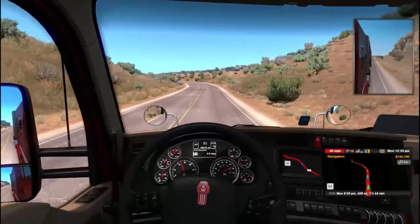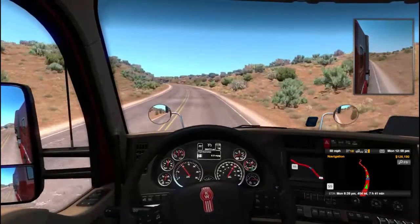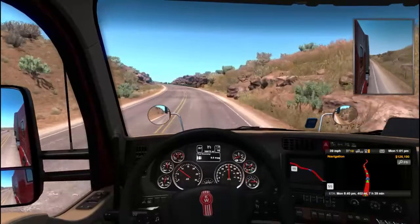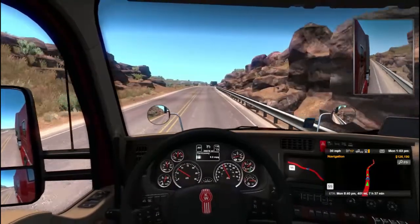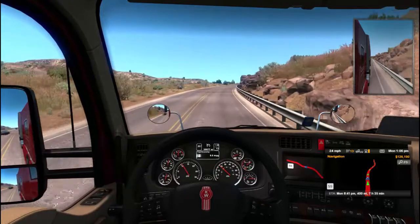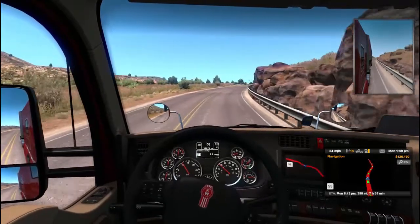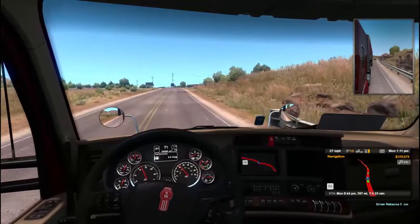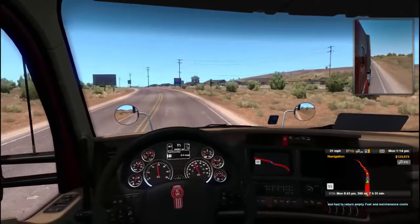Where was that popo the other day? We ran up on him — he was well hidden. Wow, should have been doing a little faster than that. Of course I do have dynamite on board. This is a big old hill. Nobody behind me yet, it's a lonely road. Here comes the popo behind me. And Rebecca couldn't find a job, so she had to return empty. So that sucks.